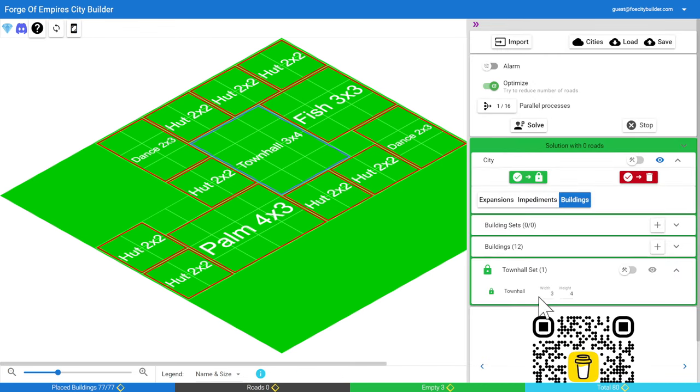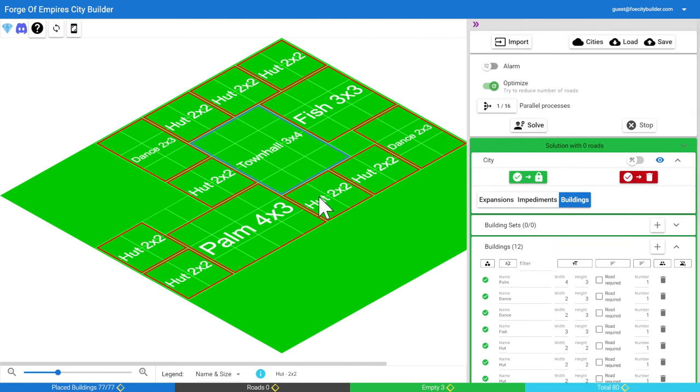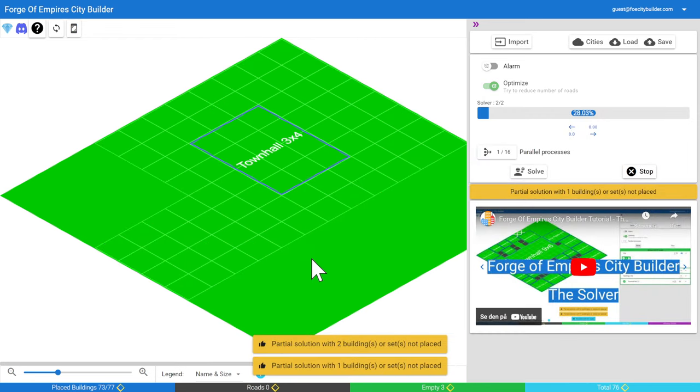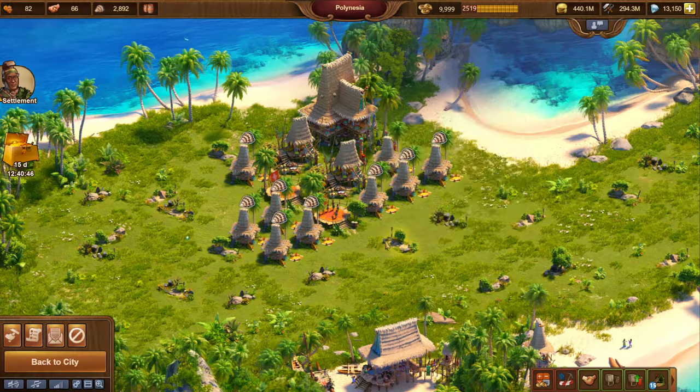You just input all of the buildings you want to place — here I have all the huts, fish stands, palm and so on. You have the size, and because we don't need any roads, you need to uncheck the road requirement and hit solve, and hopefully it will find a good solution for the particular problem. So that's what I'll be using now.